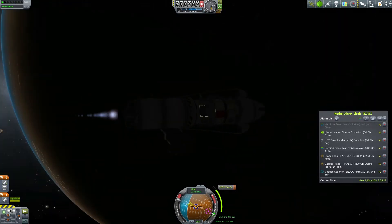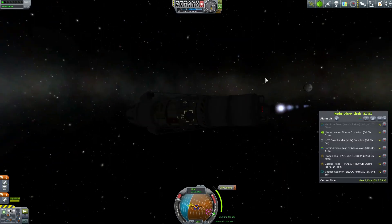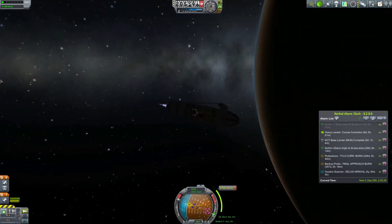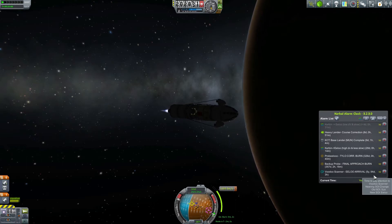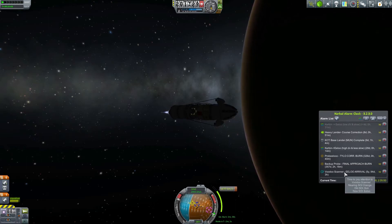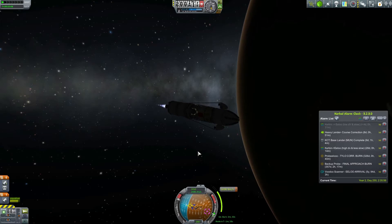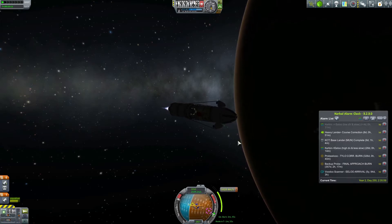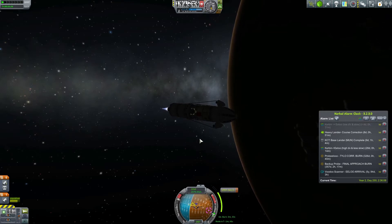We have the top bit of fuel to maneuver around Elu and do the landing — hopefully that will suffice. It's far away and we don't really know the figures, so it's a bit of a guess. If this all works we'll have our first thing on Elu in about four years. The voodoo scanner will only arrive there in five years and a hundred days, so this one will overtake it — we stated that goal and we made it happen with smart orbital mechanics.